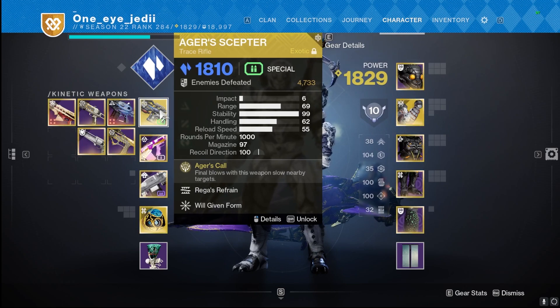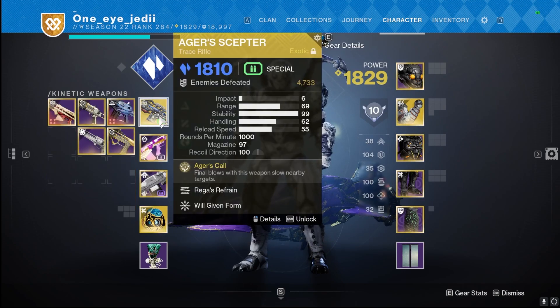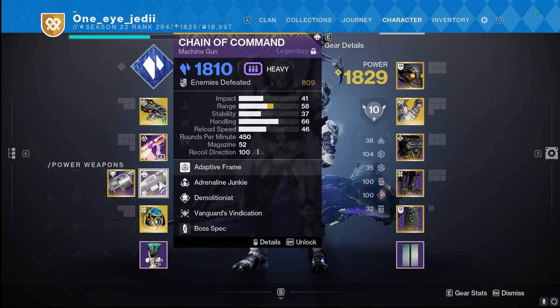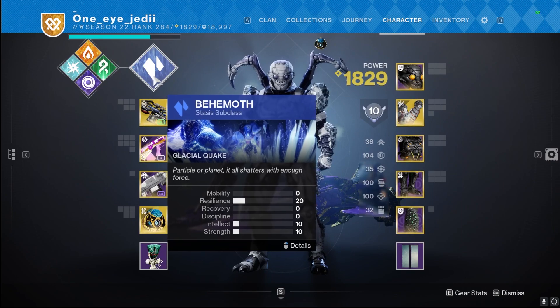Going a little fire and ice with the Ager's Scepter — one of the best for stasis builds, being able to freeze and slow targets. We're also using a Heal Clip Incandescent Jurassic Green from our Haunted lost sectors; it feels great with Heal Clip Incandescent as a complement to freezing targets. Then we have Incandescent for that fire-and-ice Shoto Todoroki kind of feel. On top of that, using Chain of Command with Adrenaline Junkie and Demolitionist, which helps get our grenade back faster and adds some nice additional damage.